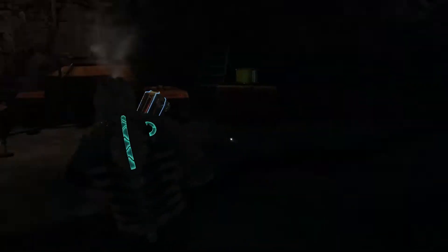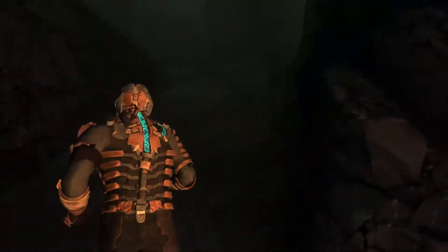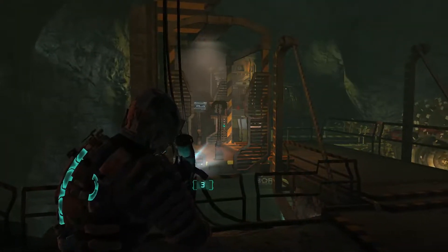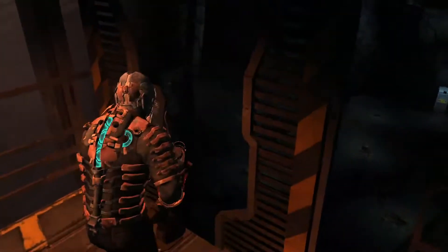Just dodge these cysts and bring it over somewhere in this general vicinity next to where that is. If you want to move it earlier, you can. You're going to come up this ramp, come over here to this little transport thing. There's going to be a vent here — I would recommend placing a detonator mine somewhere around it because there will be a puker that'll spawn.